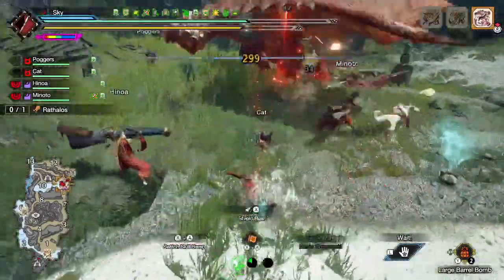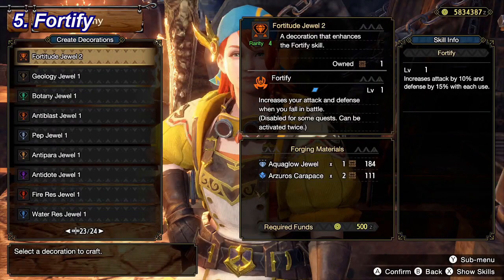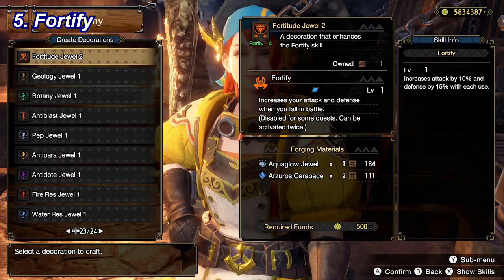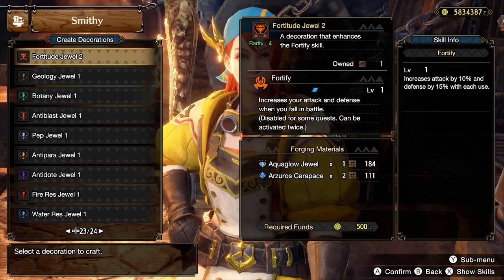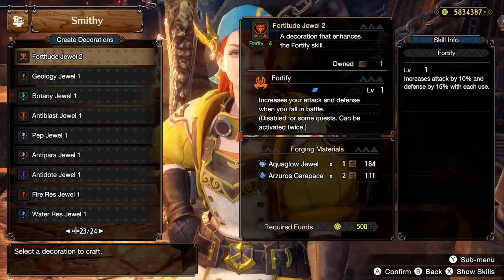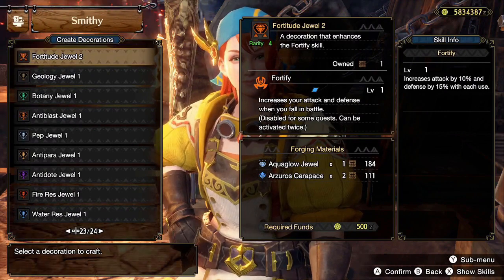Let's begin with number 5, which is Fortify. For a level 2 decoration slot, it grants a 10% attack boost and a 15% defense boost every time you faint during a quest, and it stacks up to 2 times. If you are really struggling to defeat some monsters, then this is an amazing skill to have since every time you faint, you will turn stronger and tankier, hence making the fight easier.